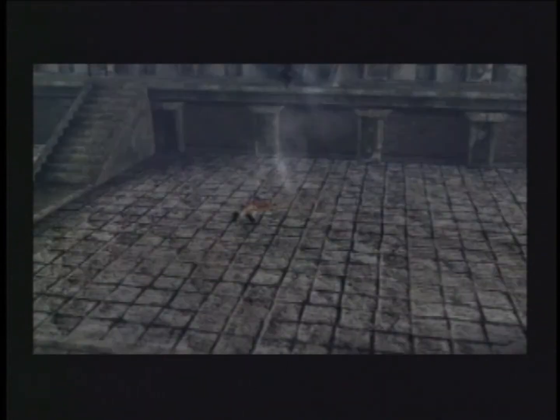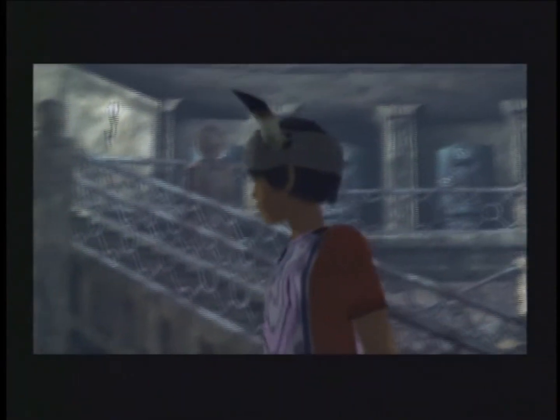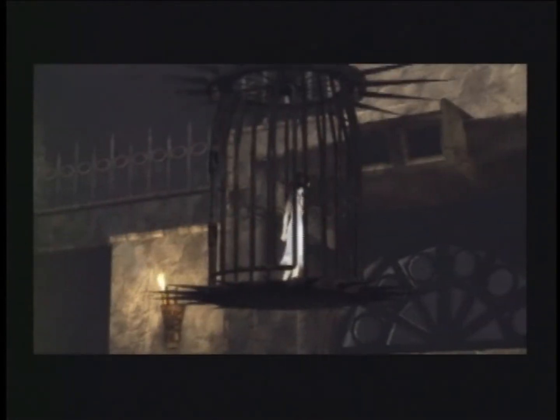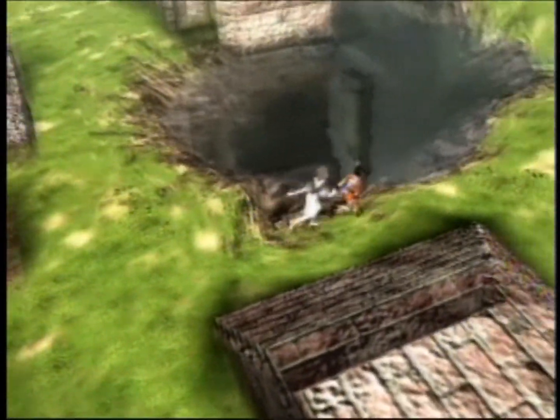I'm Ron Allen from Sony Computer Entertainment America. The game behind me is ICO, a third-person action adventure game set in a fantasy environment. It's an epic adventure of a boy born with horns who is imprisoned in a castle. He escapes and tries to find his way out. On his journey, he finds the princess of the castle, and he's actually trying to lead the girl out. This game offers new gameplay, first time ever seen on any type of game — you're actually leading a girl all the way through the game. There's a lot of puzzle elements and action elements as well, including fighting.